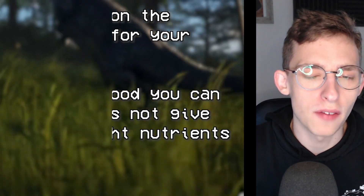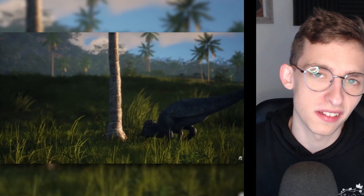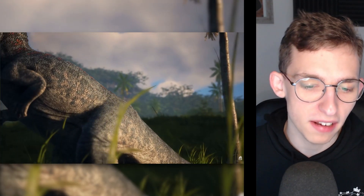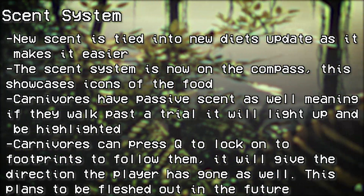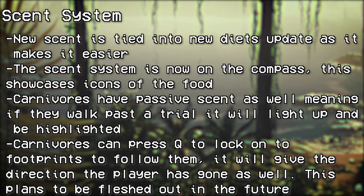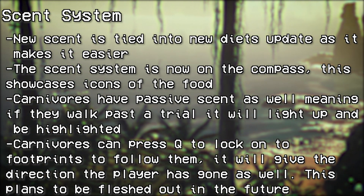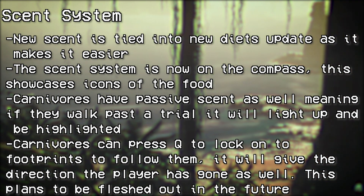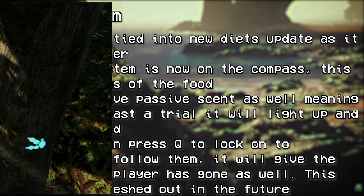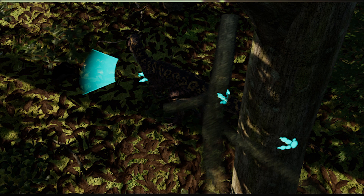Tying into the diet system, we also have a new scent system. The scent system is now on the compass, showcasing icons for food. Carnivores have passive scent as well — if they walk past a trail it will light up, mainly blood and fresh footsteps. Carnivores can press Q to lock onto footprints and follow them; it will give the direction the player has gone. This is planned to be fleshed out in the future.